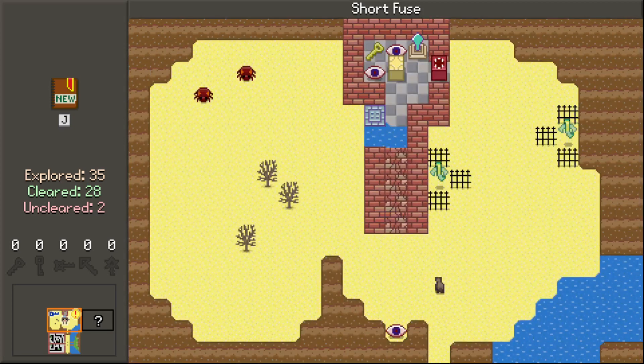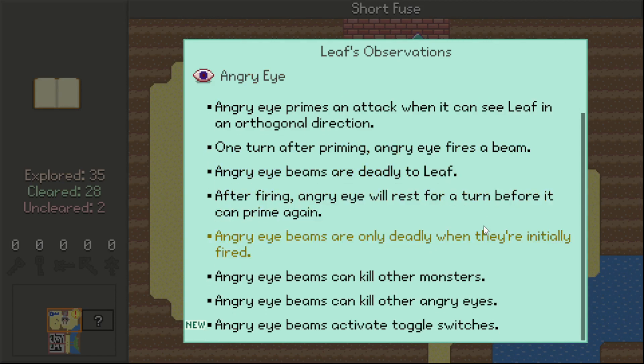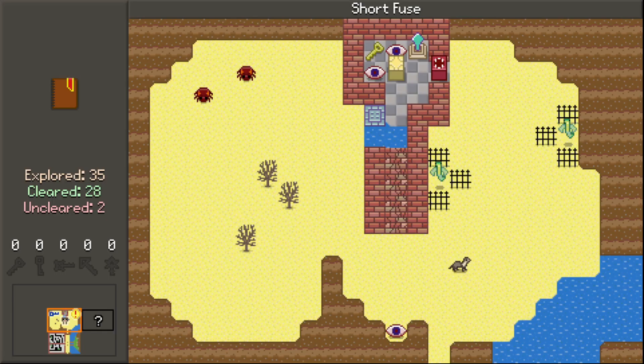We have another key here. I have an eye there, and eyes do destroy breaking walls. New properties: Angry Eye beams activate toggle switches, which we already expected to be appropriate behavior. These are bushes which are solid.